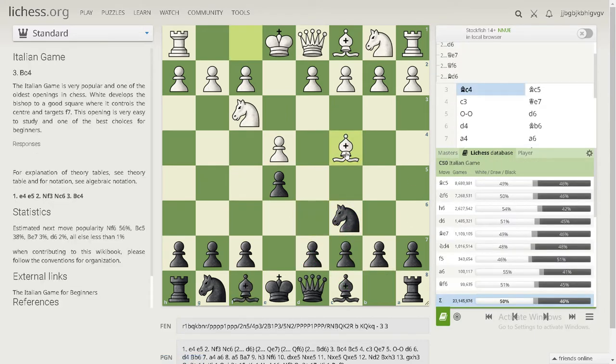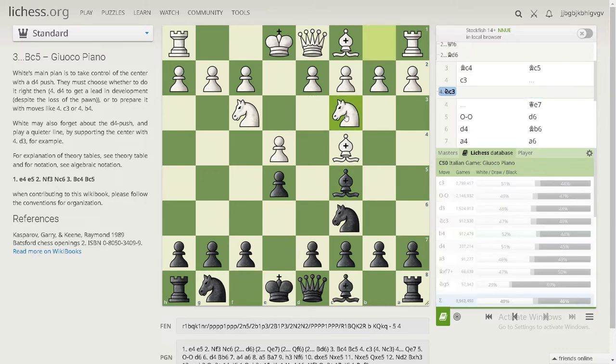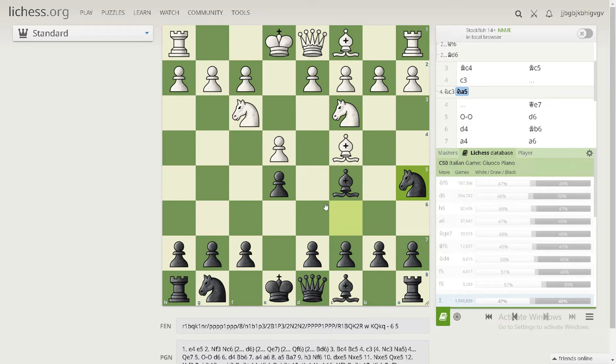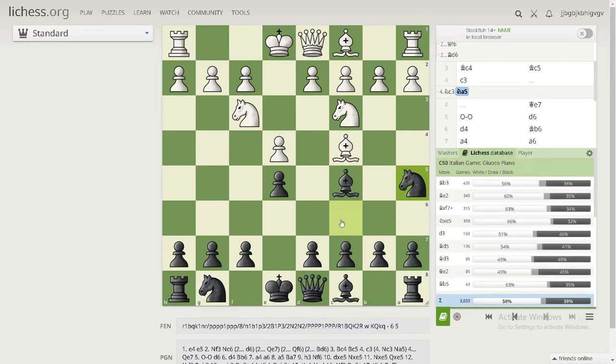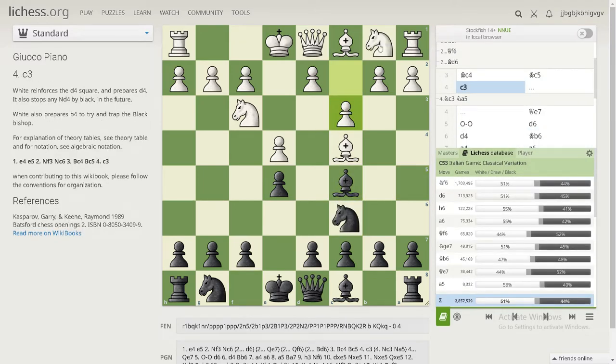Bishop c4, putting a piece toward the center and attacking the critical f7 square — a lot of sacrifices happen on f7. Black responds with bishop c5, doing the same thing. Also, I want to mention the rule: don't move the same piece twice. You should develop other pieces instead of moving ones already developed. The move c3 is objectively not the best move — we should move pieces in the opening instead of pawns. Though c3 blocks the knight, it tries to create a strong center, which has some value.